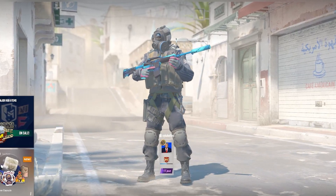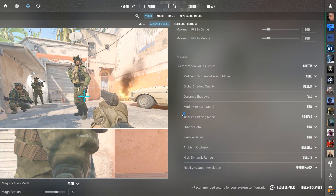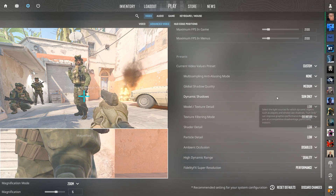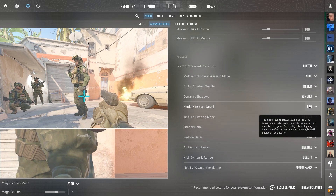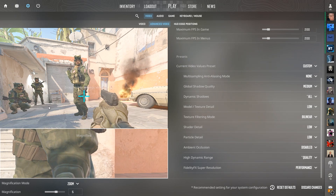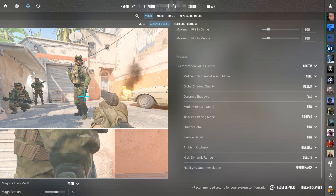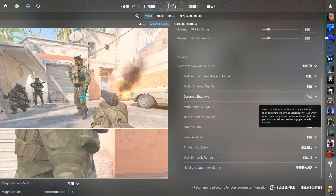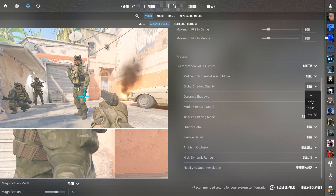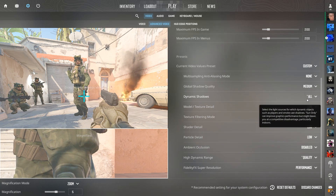Now let's move on to the in-game settings, which are a little more complicated. Under advanced video settings, for dynamic shadows you have the option of Sun Only or All. Switching to All provides a huge in-game advantage at the cost of some FPS. If you're getting above around 100 FPS, I would keep it on All. If you're getting below that, do Sun Only. You also want to set global shadow quality to Medium or turn it off for slightly better FPS — there isn't really a difference between Medium and Very High, so I'd recommend just setting it to Medium.